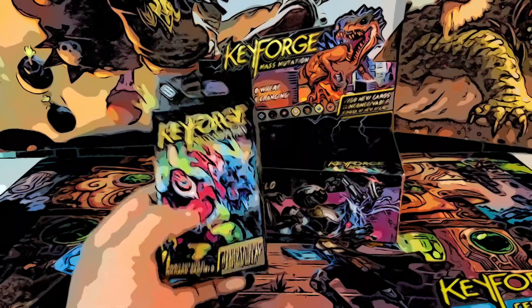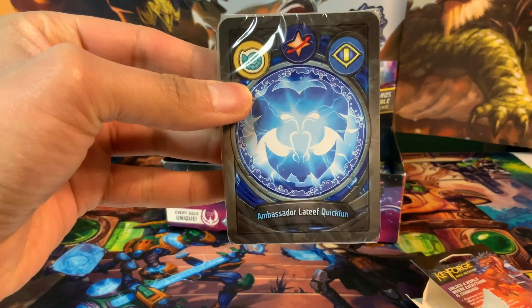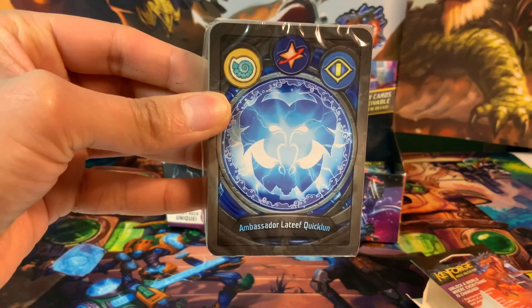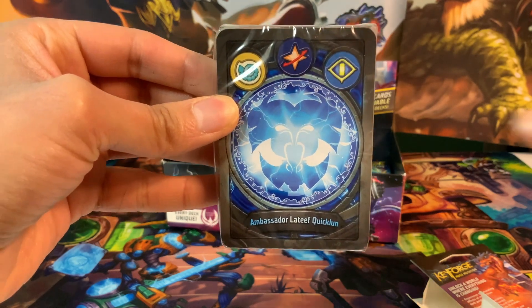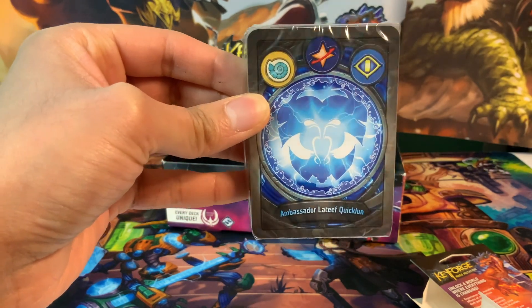Let's crack it open and see what we got. Today we got Sorin, a Star Alliance, and a Sanctum. We got Ambassador Lateef Quicklund - it's just a big ol' face with a big ol' nose, just a big ol' head. He's got like a collar, maybe a mustache, and some hair. Very cool looking. I haven't seen an Archon that's like one big head before. That's pretty cool.